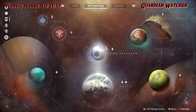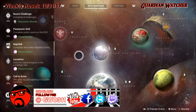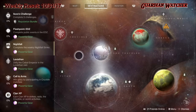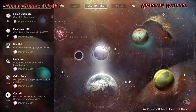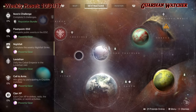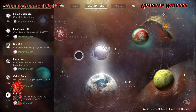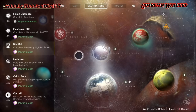Starting with the milestones, we have Ikora's challenge, which you need to complete five challenges — go to Ikora, talk to her, and complete those challenges she gives you. The flashpoint for the week is on the EDZ, where you complete public events, and heroic versions give you a faster percentage. The nightfall this week is the Arms Dealer. Then we have Leviathan, which you need to complete the Leviathan raid. Call to Arms requires winning glory by participating in crucible matches, and clan XP is earned through strikes, raids, crucible, or world activities.